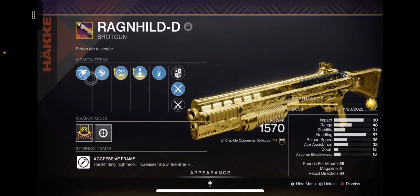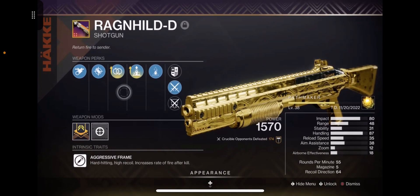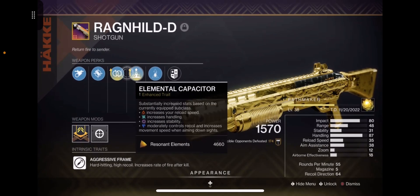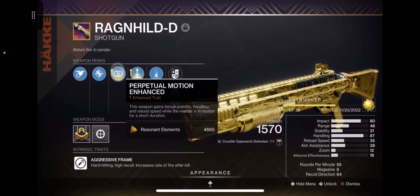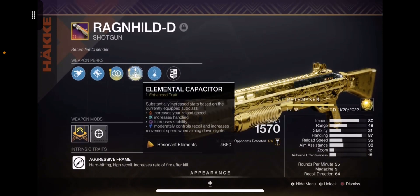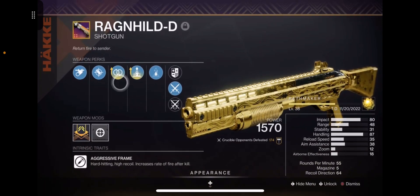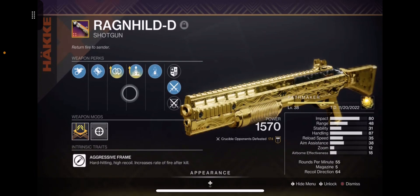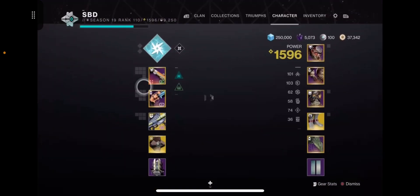The reason I'm not saying Matador is better is because on the Rag and Hill you can put any barrel you want — you can swap between accurized and assault mag — and you can change these two perks. With elemental capacitor on arc you get increased handling, plus perpetual motion, and you're sitting at 100 handling once that procs. This thing just feels so snappy and consistent — an absolute beast of a shotgun.